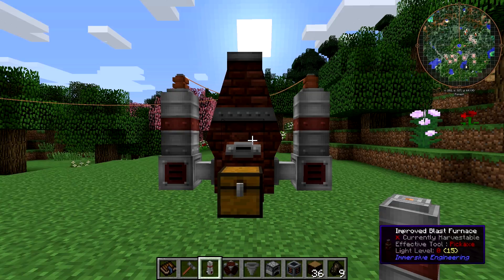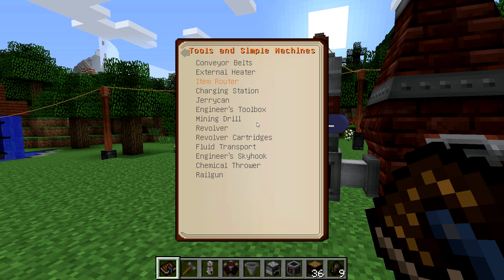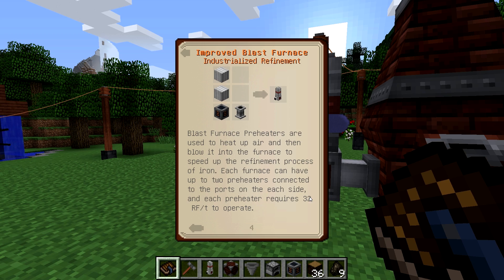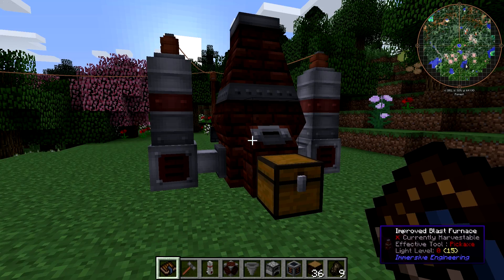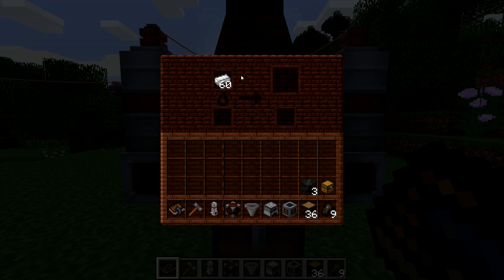The power inputs into the top of the preheater. They each hold 8,000 RF and they won't consume that much to keep going. If we go into our engineer's manual and find the improved blast furnace, they require 32 RF per tick each — so in total you'll need 64 RF per tick in order to keep an improved blast furnace running at full capacity. The improved blast furnace has the same GUI as the crude blast furnace and you can just stick stuff in if you want.